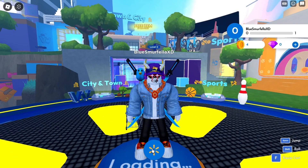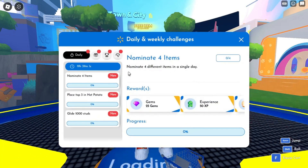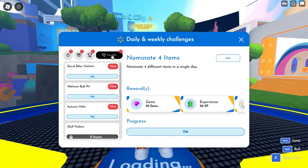Click down on this icon and click on Quest, then the umbrella. Here you'll find the Autumn Halo.